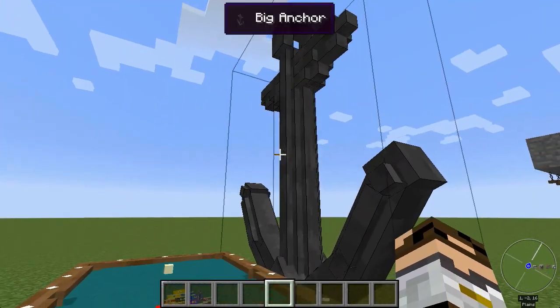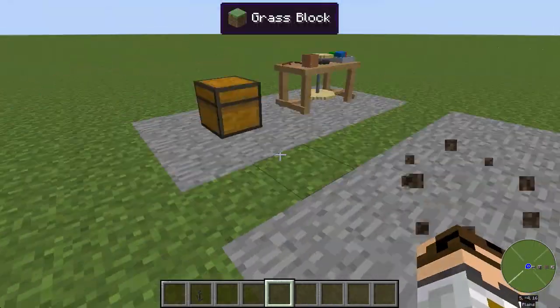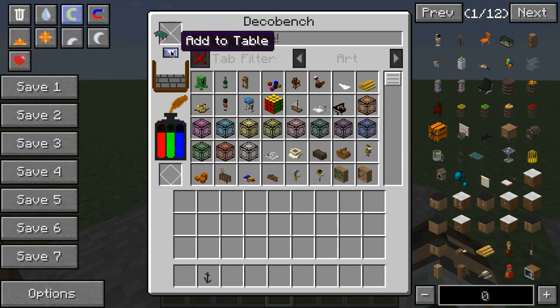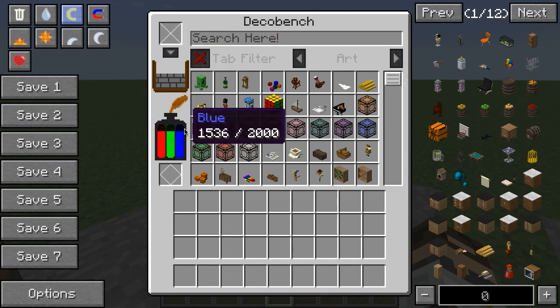Needless to say, DecoCraft has items both large and small. So let's get rid of these items. I'm going to drop that in for the clay and the dye — get my dye and my clay back. Same thing for that guy — get all that back.